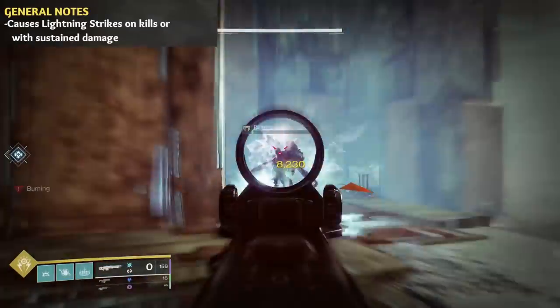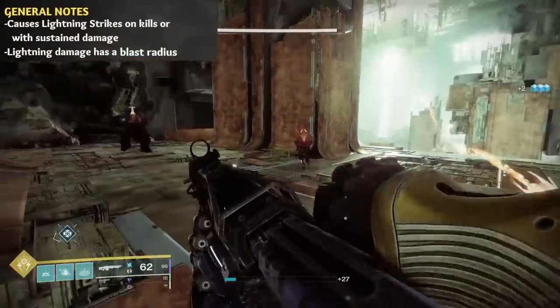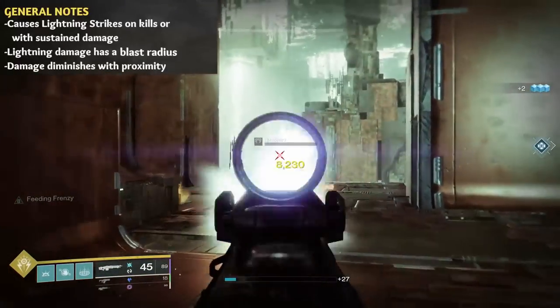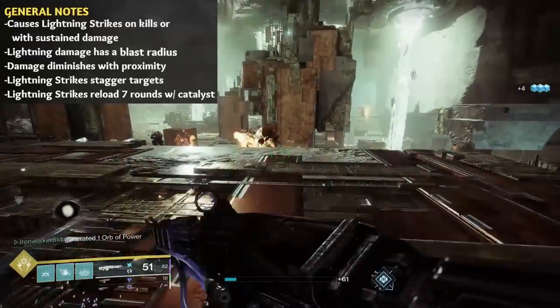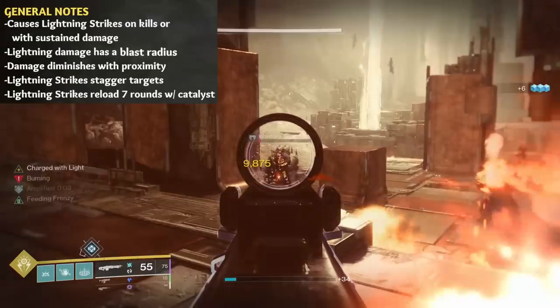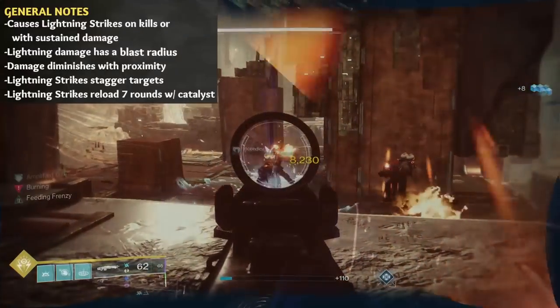On a kill, you can see that lightning strike occur. The lightning strike is AoE-based and will damage enemies within its vicinity, but the damage will diminish based on proximity. I'll get into the specifics of that when we hop into the PvP section. This will also reload ammo once the Catalyst is unlocked. There was a little bit of inconsistency with this from time to time, but generally it's reliable at adding seven rounds back into the magazine from reserves. This does work with the sustained damage lightning strikes as well.